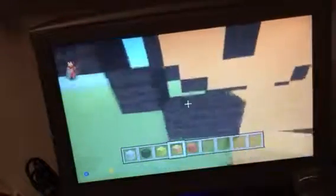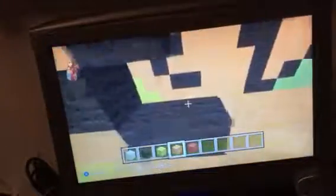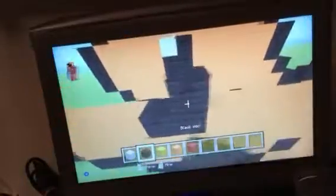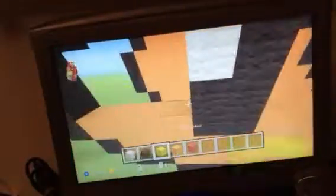Now I will show you where the eyes are. The eye is here — do 5 black wool like that, then one there, and put the white in the gap. Then fill the rest with orange, and you have finished and now have a Charmander!